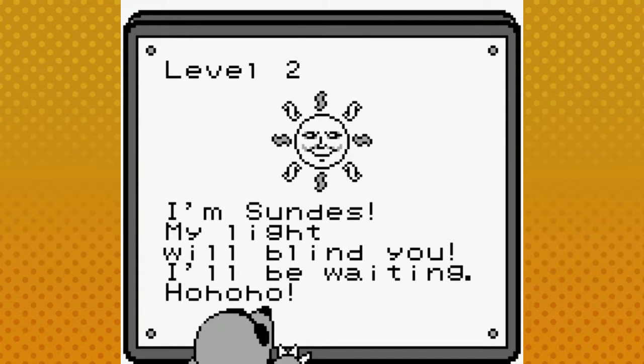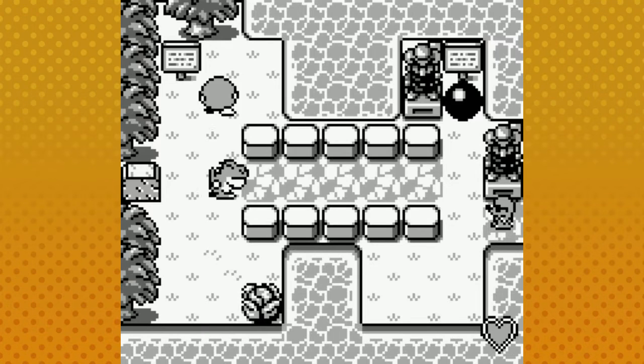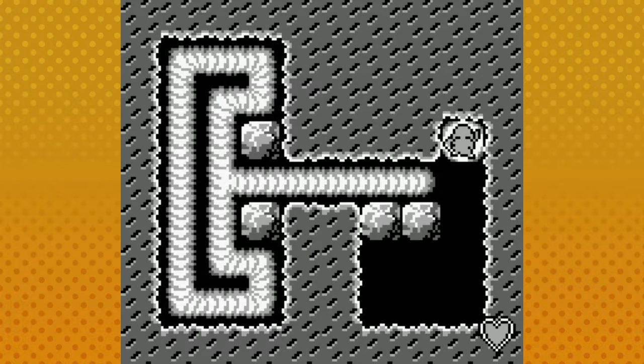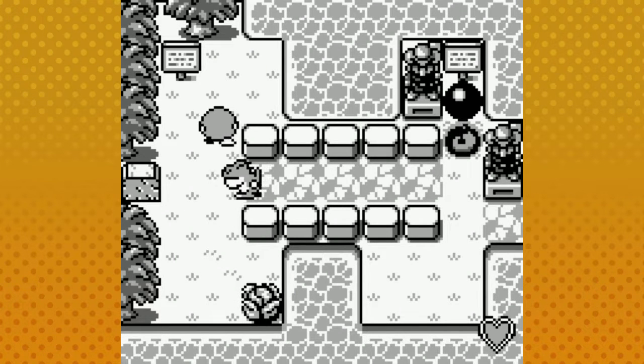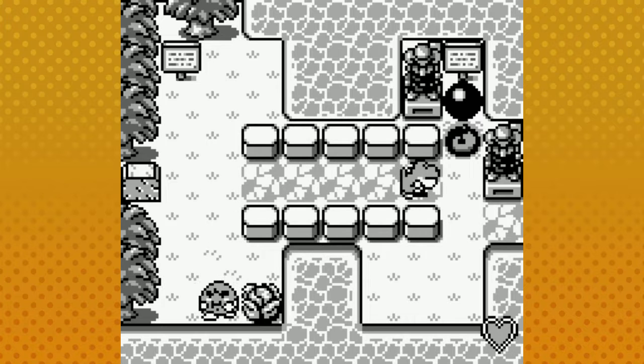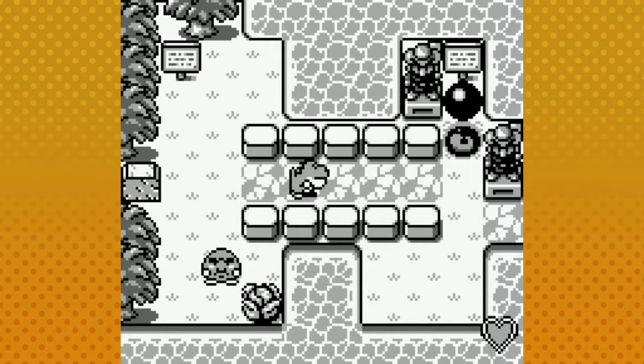"I'm Sundis, my light will blind you, I'll be waiting." Alright Sundis, we're gonna help Monty Mole get his kids back. Let's see — we have this boulder that we'll need to get across this hole that we just made, and then there's a cabbage at the bottom of the screen and also a blockade.